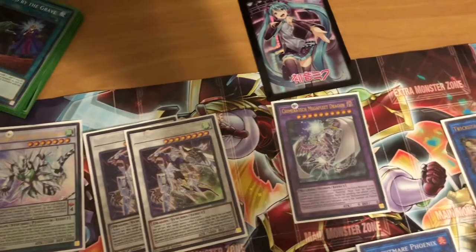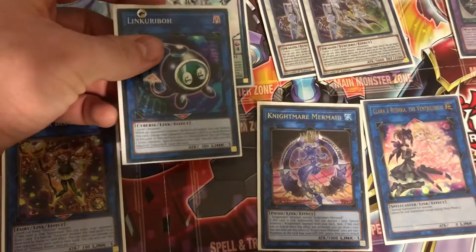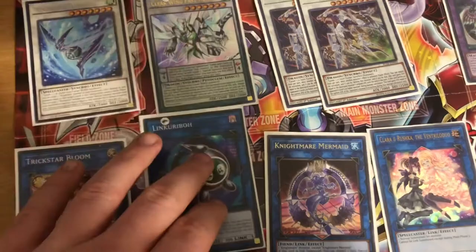Then you have Trickstar Bloom — it's a down-arrow link to get rid of Lily Bell, which helps you get into your Nightmare monsters. If you're not using Scapegoat, use Bloom. If you're using Scapegoat, use Link Kuriboh — because what it can do is special out a level one monster. If your opponent attacks a monster, Link Kuriboh's effect triggers: get rid of Link Kuriboh, change that monster's attack to zero as a quick effect during either player's turn, then tribute the level one and special it back out. Really good in conjunction with Scapegoat.